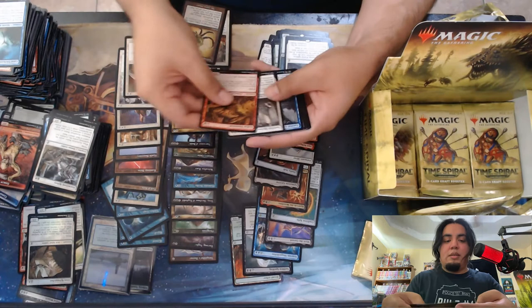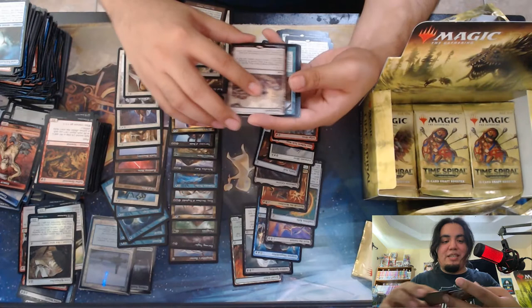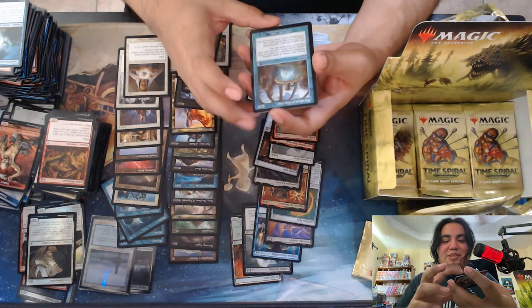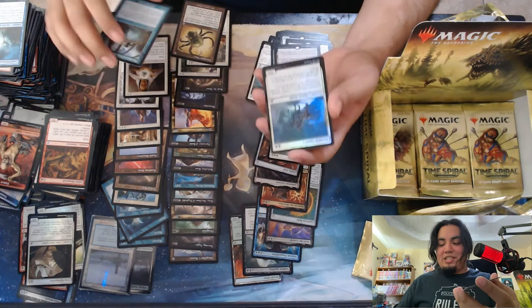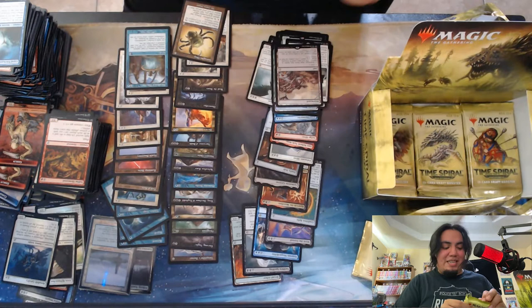Looks like a land — Swarmyard, not the most exciting land. Okay, we got a foil white card. Oh yes, the Paradoxical Outcome — I needed this for my deck. I'm so happy that this card got chosen for the time-shift. And then a Bendelish Cavalry foil, nothing too exciting about that. So glad I got that Paradoxical Outcome though — looks absolutely gorgeous, gonna go perfect in my deck.